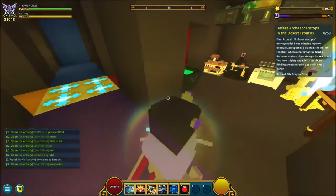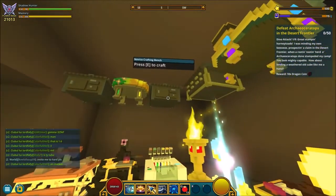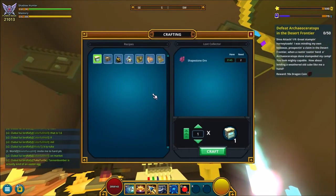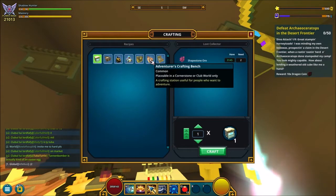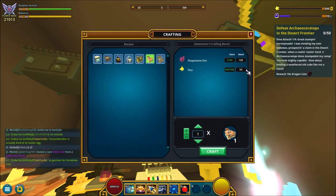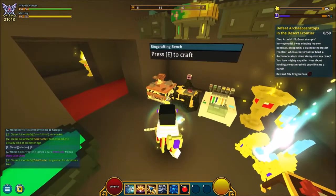First of all, you have to go to your cornerstone and open up the novice crafting bench. From there, click on the adventurous crafting bench and craft one. You need 100 sharp stone and 50 flux to craft one of these.